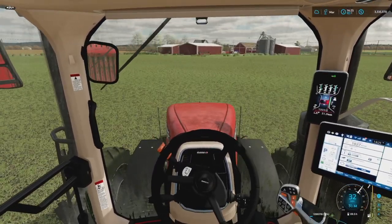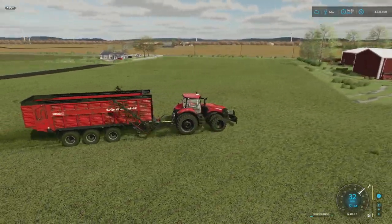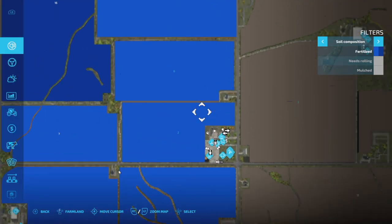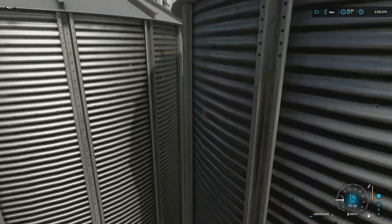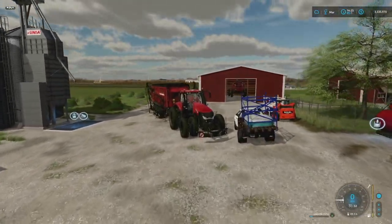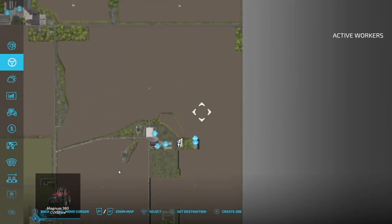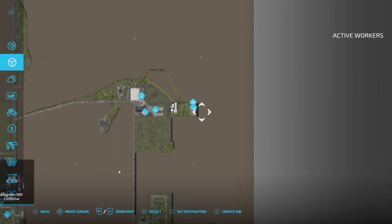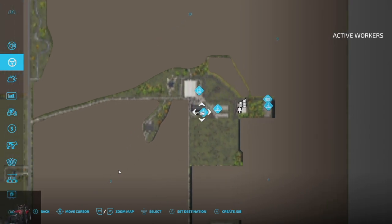Today on Stone Valley we are going to be maxing out the amount of animals we can get, fertilizing a bunch of fields, and planting the big ones. These fields are literally one now - driving through the main farm here. This whole area is one field as well: field 10, field 5, and field number 4. There's a little itty bitty sliver on field 5 I haven't done anything with.